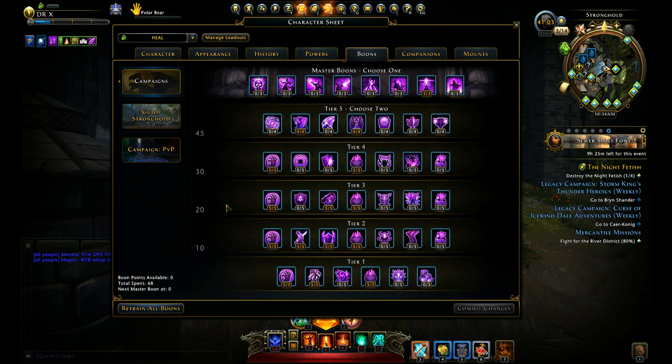Next is boon points. Here you can see all the boon points. With the guild boons, I took all Power, Greatness, and HP.